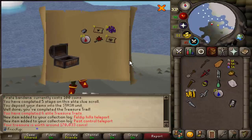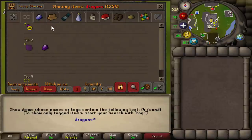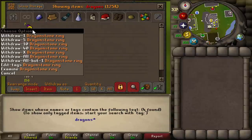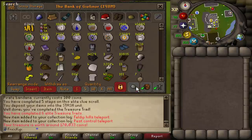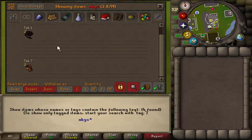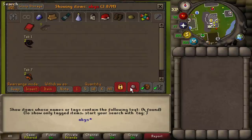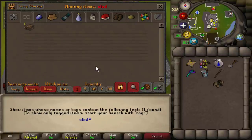Well, it's a couple of new collection log slots. As a side note, those dragonstone rings you get from Kraken — don't alch those. Save those for that elite clue step where you have to enchant a dragonstone item. Same thing with those abyssal heads too. If you're an Iron Man, of course — if you're a regular account, none of this applies to you. For some reason, I lost my sled. I don't know what happened to it, so I guess I'm going to have to make another one.